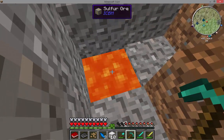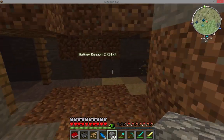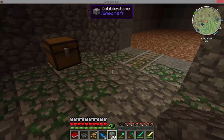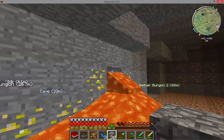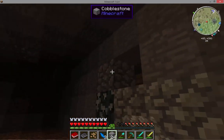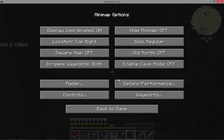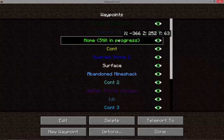We've done this dungeon before — that was one of my first videos, I think. I want the rotten flesh. We can actually put a lab in here. I knew it! Waypoints — new waypoint. Cave. Done. Home. Teleport to.